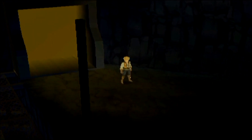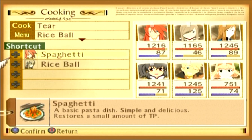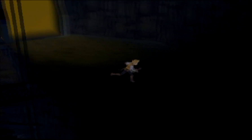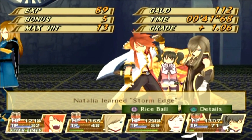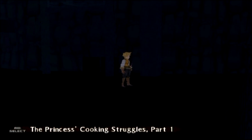Now, after the next battle, I'm going to assign... Tear's got one star. We're actually gonna cook with Natalia, because you get a skit with her if you cook with her. So we cook with Natalia and we get a skit: The Princess' Cooking Struggles, Part 1.